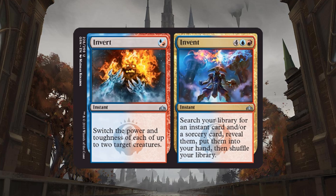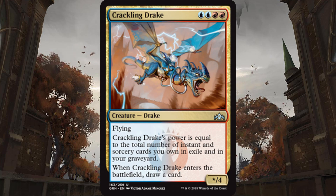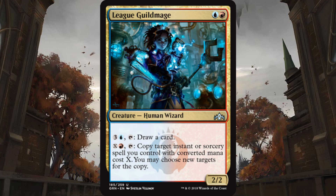Now with Izzet, I'm torn. Their split card — one side switches the creature's power and toughness, the other side lets you dig through your deck for a couple spells. There's also Crackling Drake, which is 2 red and 2 blue — it's a flyer like Enigma Drake, but it also draws you a card when it enters the battlefield. But I don't think either of those cards are as good as League Guildmage. League Guildmage is a red and blue mana for a 2-2, but it has two abilities. One is pay 3 and a blue — you get to tap it and draw a card. The other ability is for a red and X and tap it — the X has to equal the cost of a sorcery or instant you're casting, but you get to copy that spell. This is great because it can soak up your excess mana and gets to copy your spells, which is incredible value. So I'm going to lock in League Guildmage as the best Izzet uncommon.